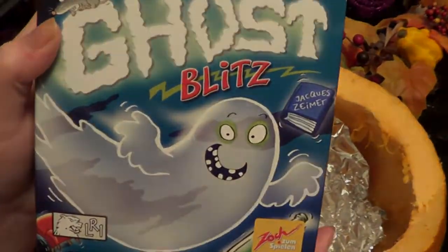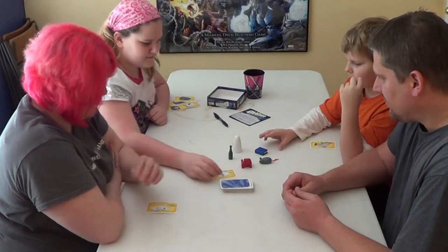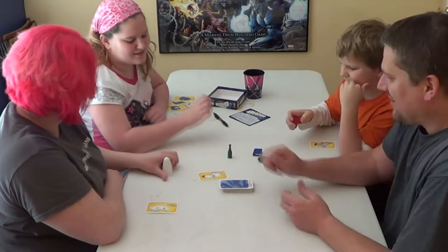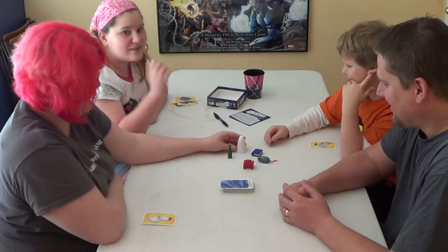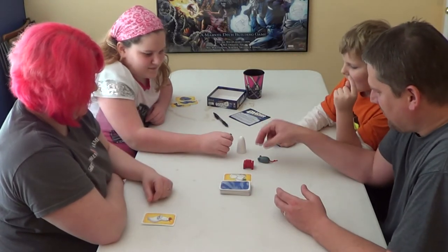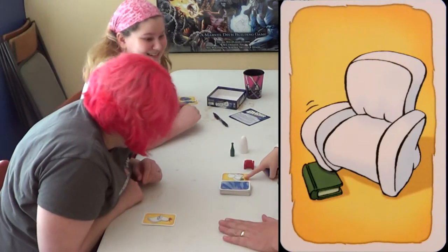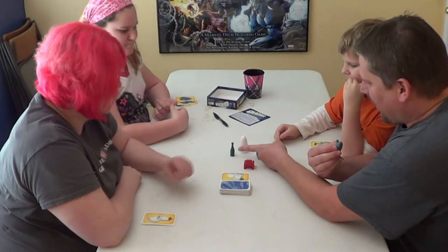It's Ghost Blitz! In Ghost Blitz, Baldwin the ghost needs help capturing objects that either match the item and color on the card, such as the white ghost on this one. Carmen was able to capture the white ghost, thus she gains the card, plus any card from any other player who chose the wrong object. There's a total of five objects: a green bottle, a white ghost, a red chair, a blue book, and a grey mouse. Tim's decided and he's got it! There's green on the card, so it can't be the bottle, can't be white, and it can't be the chair. It also can't be the book, because the book on the card wasn't blue. So it had to be the grey mouse.